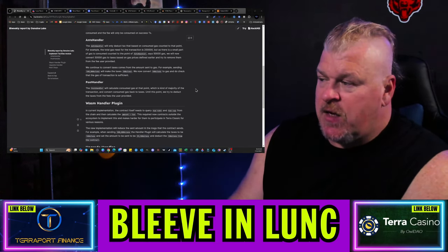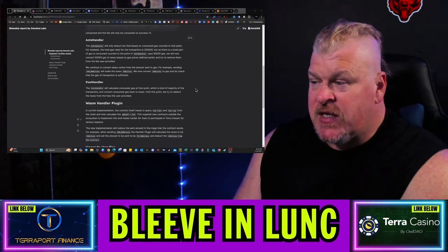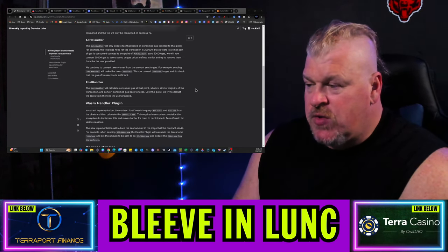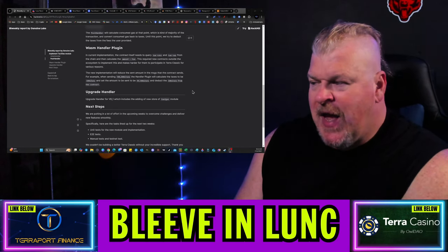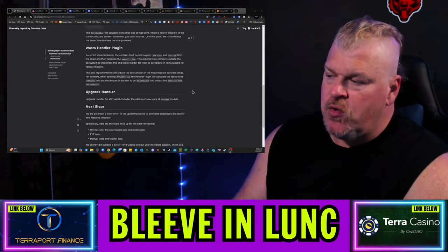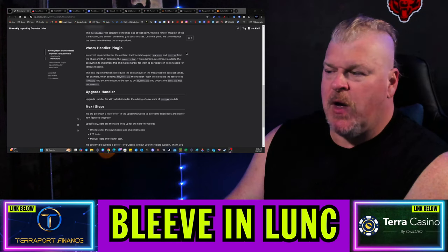We continue to convert taxes around the amount sent to gas. For example, sending 100,000 LUNA will make the taxes 100 uLUNA — we convert 100 uLUNA to gas and check that the transaction gas is sufficient. The post-handler will calculate consumed gas at that point, which is the majority of the transaction, and convert consumed gas back to taxes, then deduct those taxes from the fees the user provides. Basically, there's a middleman inserted between what was happening with the burn tax — the fee gets pulled out, converted to gas, whatever portion burns gets taken out, and then it's converted back so the normal transaction can resume. The v8.1 upgrade handler includes the addition of new stores for tax-to-gas.